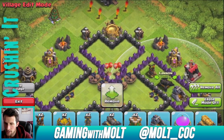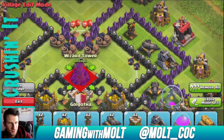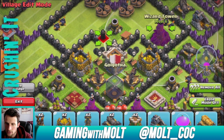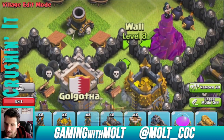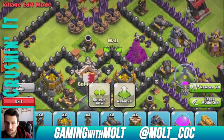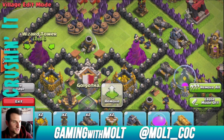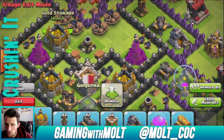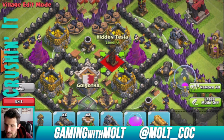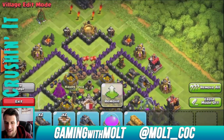Let's bring in another cannon right here. We're going to bring in our other wizard towers right here. I always get this glitch whenever I'm building where it looks like the walls aren't there — but when you remove it and bring it back in, it fixes it. Kind of weird, a little bit annoying, but whatever. Here we go, bringing in this other wizard tower, and then of course our gold storage, which is oh so very important to us. These teslas are going to go right in here in the middle.